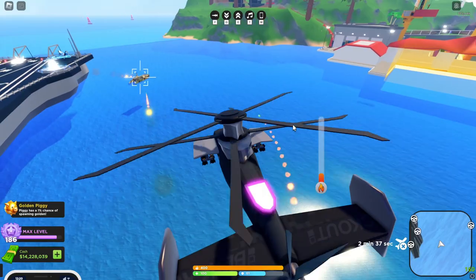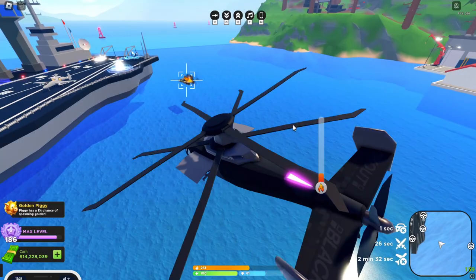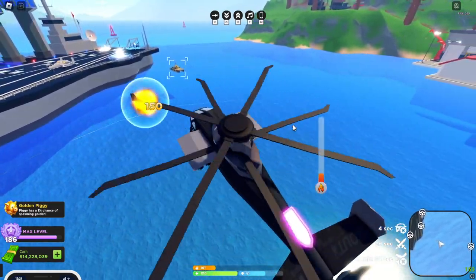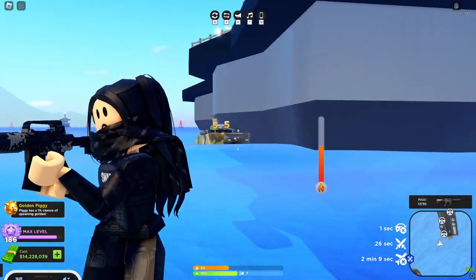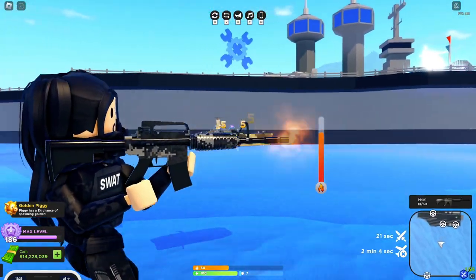The Marauder definitely dominates naval warfare. Its turret is very powerful, and the only real counter is by using tiny vehicles like the Halo to destroy it. Honestly, I just ignore it because what is it going to do in a dogfight or a bank? It just stays on the water and doesn't do much else.